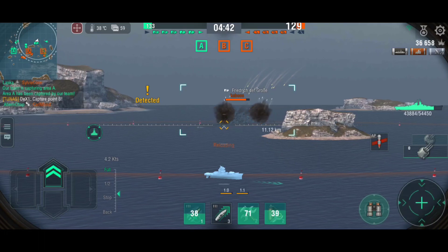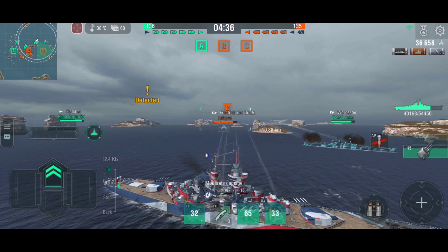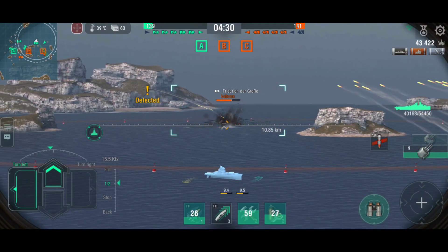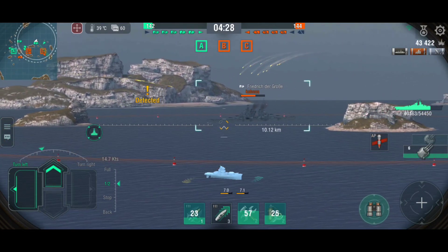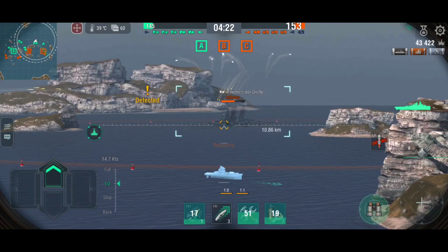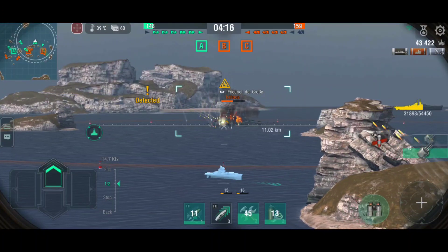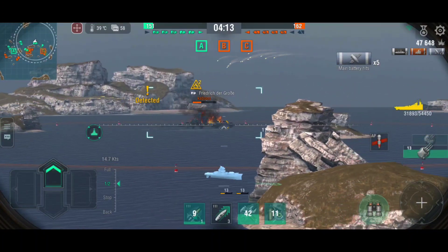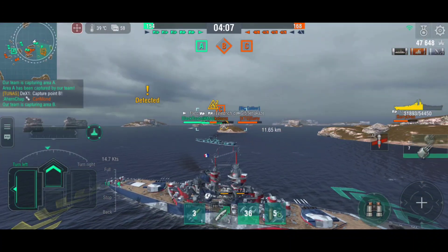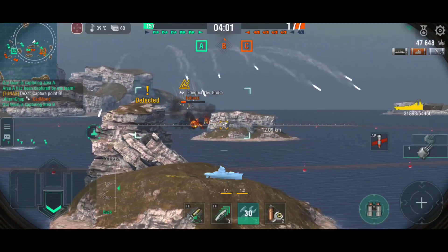Now, coming to my personal opinion on the ship: Republic only has 8 431mm guns, which is to be honest only decent. The Kurfürst has 8 guns as well, but we all know that it should have been given 12. General dispersion on the guns is consistent for a battleship — I would put it between Yamato and Montana in terms of accuracy. But keep in mind that Republic is still a battleship, so dispersion shall still troll you. Secondary armament is very impressive, with both good range and damage, but maybe not German levels. The offensive capability of this ship, especially with only 8 main guns, is quite limited.